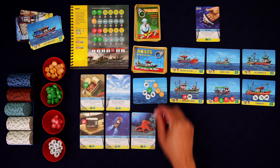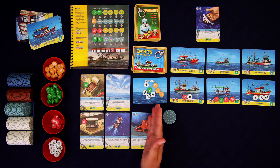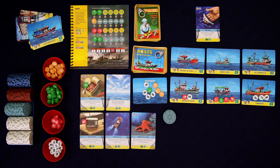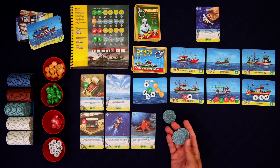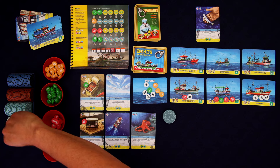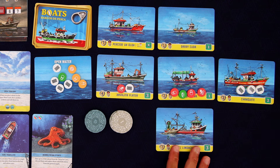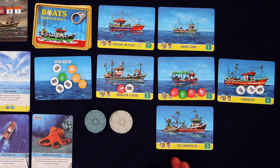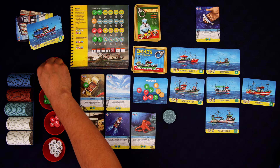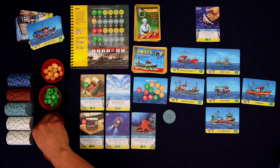Our scallop population was either completely extinct or there may have just been one in the bag. So this is going to let us refresh the scallops — that's going to be helpful. And now with all of our cash, let's go ahead and buy a nice boat. That costs seven. It's going to have no upkeep and it's going to be able to catch three fish each round. Now we have upkeep of three. We're just getting one mussel, two scallops, and three octopi.